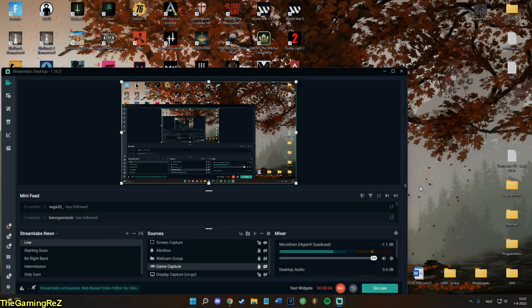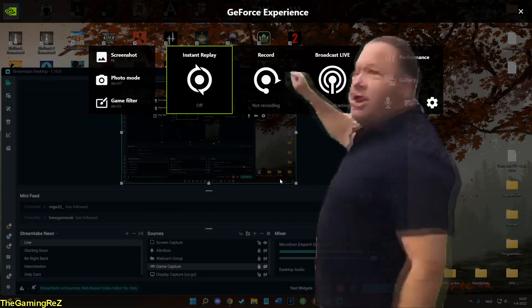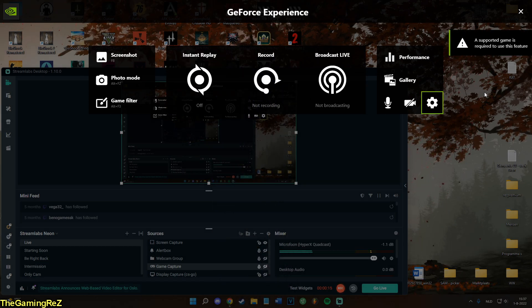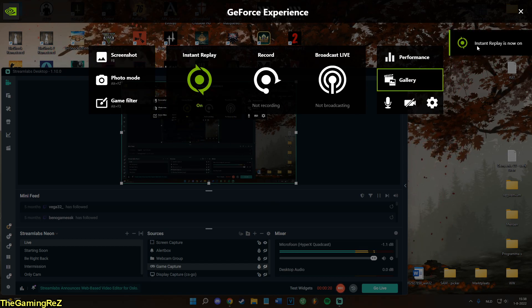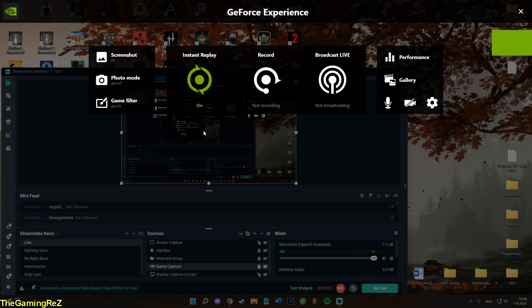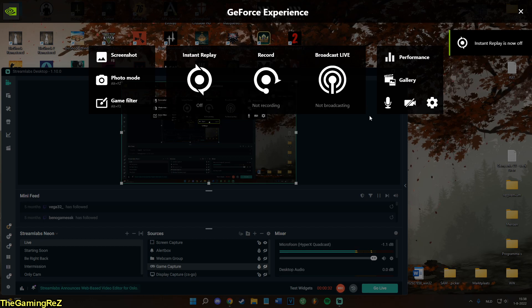Hey, what's up guys, it's GimmeRazz. If you're watching this video, you probably had a little bit of struggle with the NVIDIA GeForce Experience, because after updating your new drivers you can't record anything anymore. It says 'a supported game is required to use this feature.' The same thing goes for instant replay — if you turn it on it will go on, but if you actually want to save anything, you cannot.